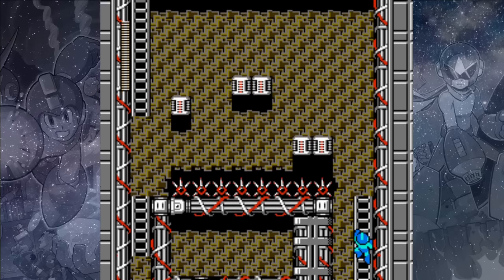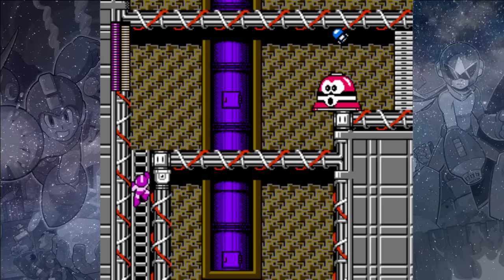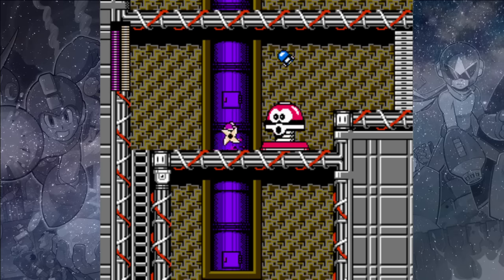But seriously, if you're having any problem with that, just use Rush Jet. A single angled shot will take out this Shot Man. If you need to refill your weapon energy or health, take that ladder down on the left, but we're doing quite well right now, so we're just going to go through the giant Springer and head into the boss's room.